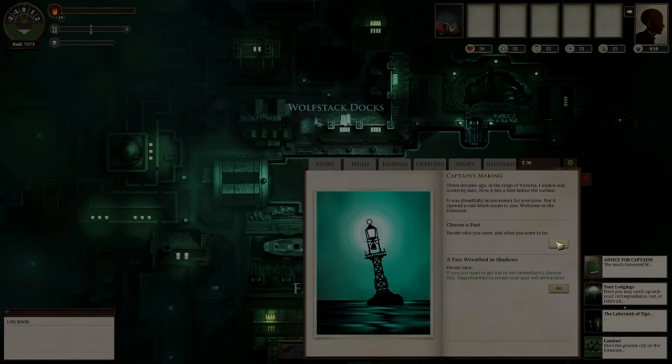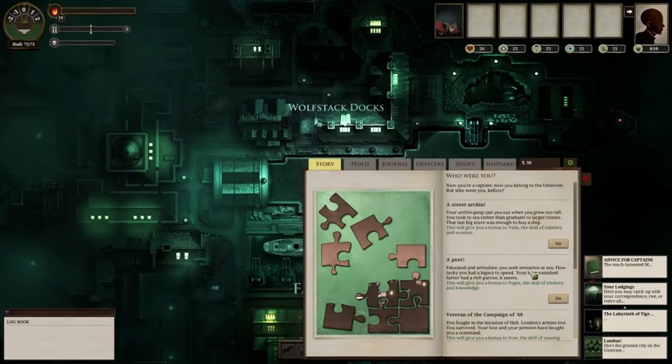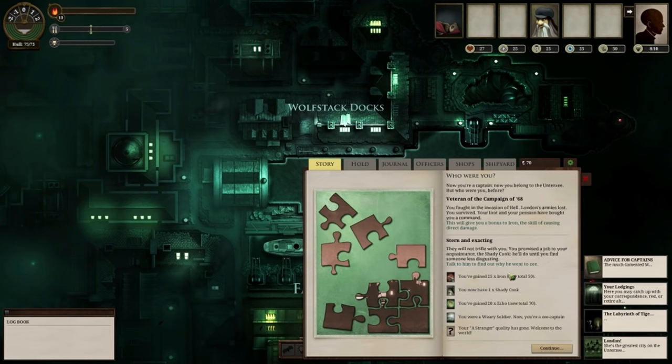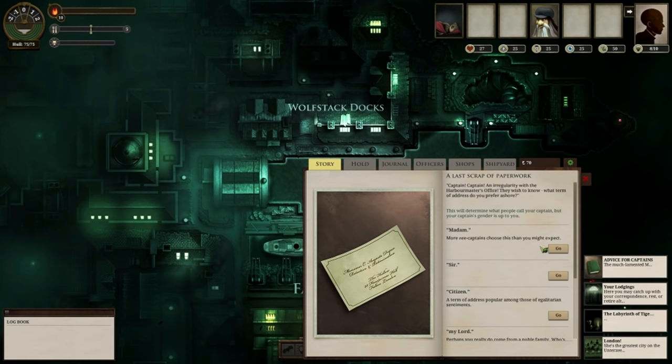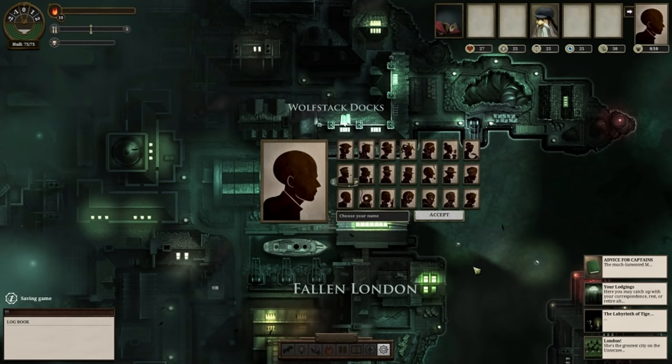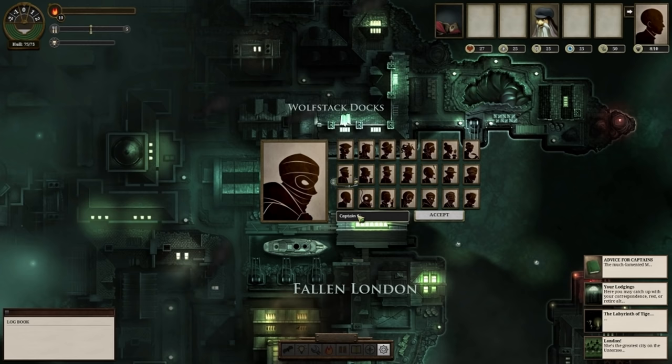Now choose a past and pick the Veteran of the Campaign of 68. That's going to give you plus 25 iron for a total of 50, which gives you a minimum of 20 damage — that's going to make life a whole lot easier early on. I went for Wealth — own a mansion and retire — and I figured I'd call myself Captain Spoonbringer.